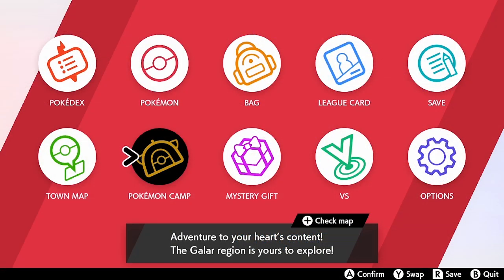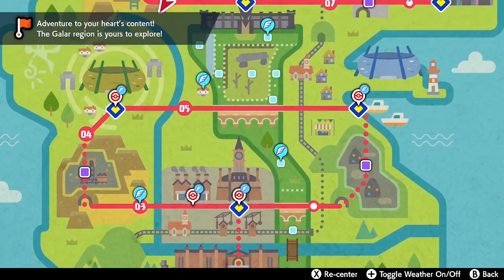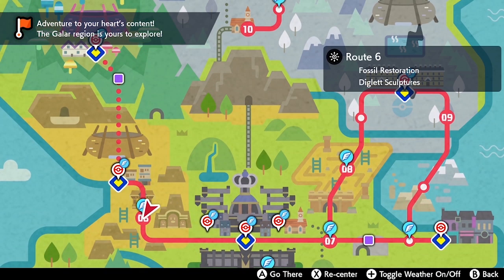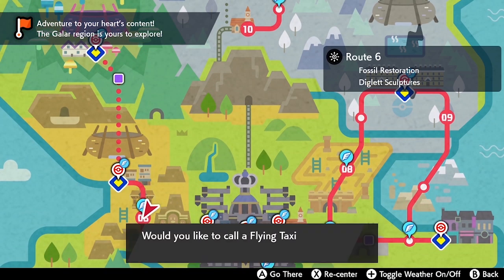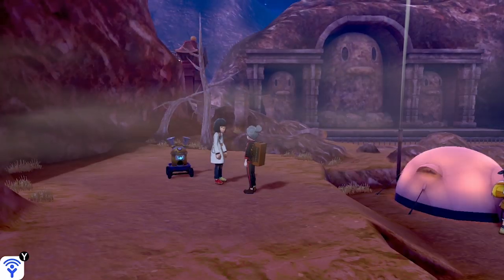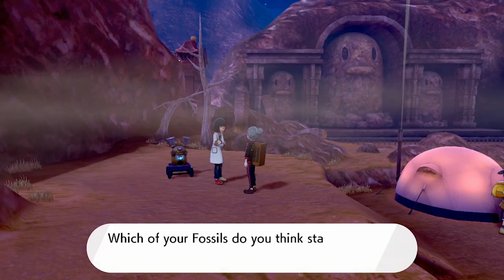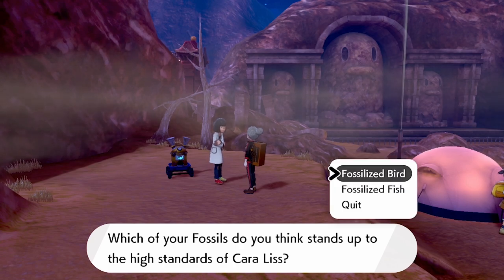Now we need to get these fossils restored. To do this, head out to Route 6 on your Town Map. Once you are there, take a left up the ramp and speak to this lady NPC character who will ask you if you want to resurrect your fossil items. She will ask you what combinations you would like to choose.